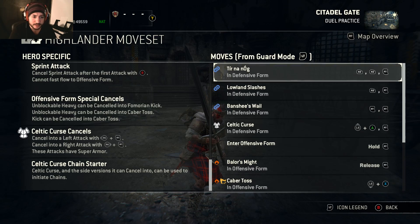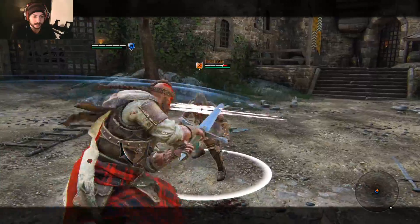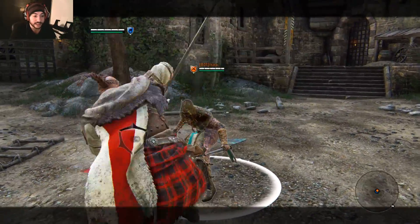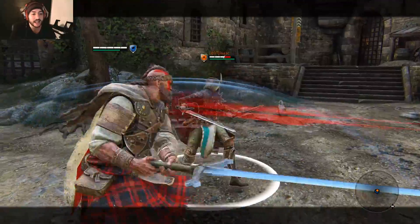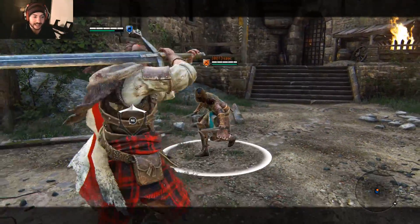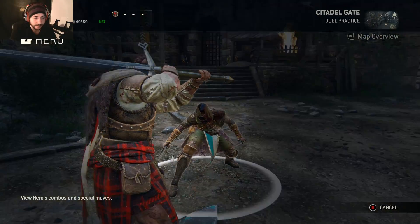We'll be going over Tir-na-nog — I have no idea how to say it, but it's two lights into a heavy. So light attack, light attack, heavy. As you can see, they're pretty damn slow. Light, light, heavy. Of course he's rocking a massive claymore, so I expect it to be slow, but it does have some drawbacks in terms of gameplay.